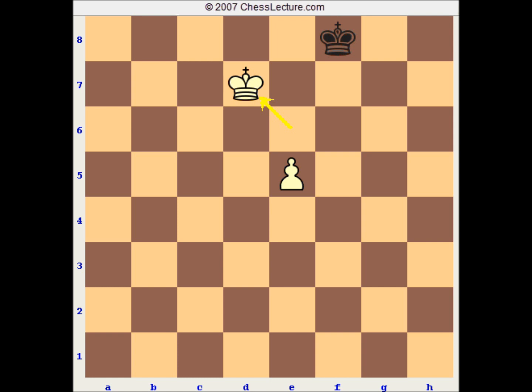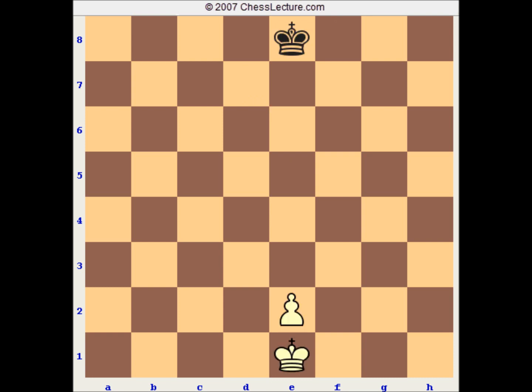As you saw from that example, white had at least three opportunities to muck it up once he had a winning position. He had to constantly make sure he keeps the opposition and does not let the black king get in front. But if you play through that a few times — with yourself, with a partner, whatever — you'll get the hang of it. After a while it's pretty much second nature. I do recommend you play through it, even just playing both white and black by yourself. It's a very, very good way to master these types of pawn endgames.